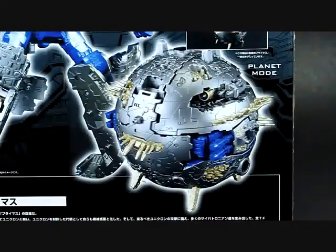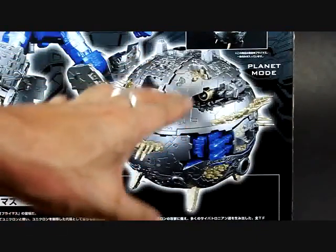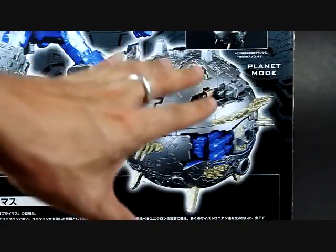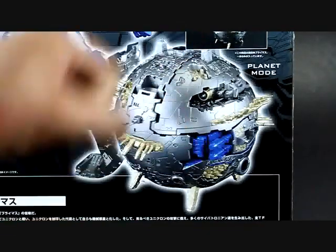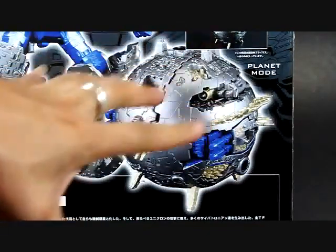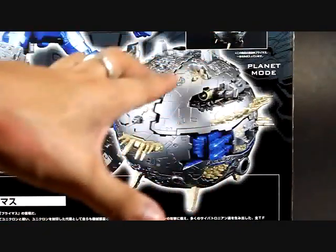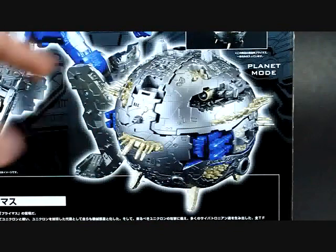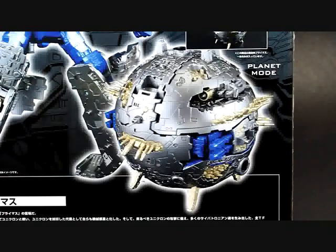Moving down you'll see Primus in his planet mode. You could see the planet mode is very nice — it's in metallic silver colors, all nice and shiny. Now keep this in mind because in a while I'm going to show you the figure himself in planet mode.